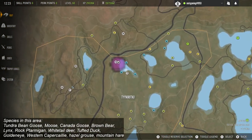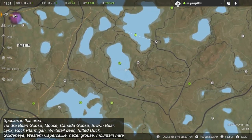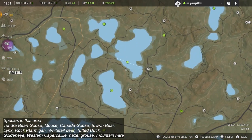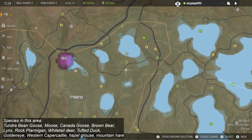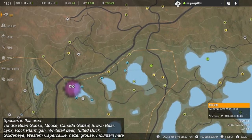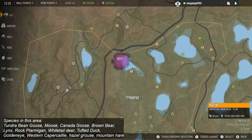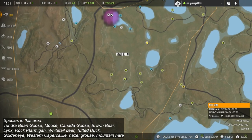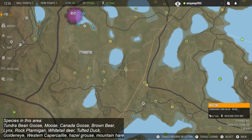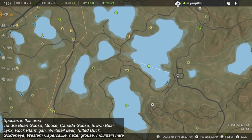Moving up into this area, we start to see the tundra bean geese. They seem to favour the more northern parts of the map whereas the greylags seem to be more southerly — that's just what I've seen so far and you guys might find different. I've also seen rock ptarmigan, goldeneye, and tufted duck here, and I've had the tundra bean geese coming into setups as well. You're also going to see hazel grouse, lynx and mountain hares in this area.